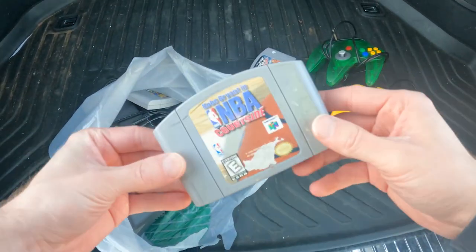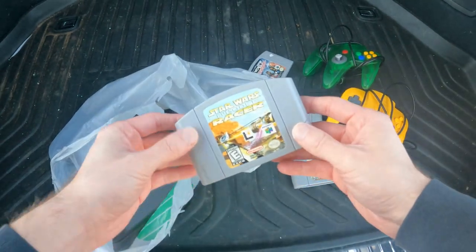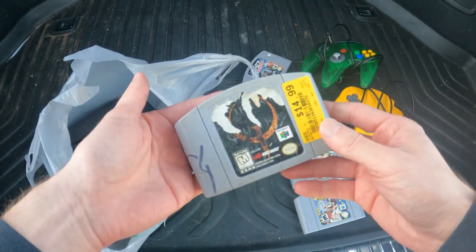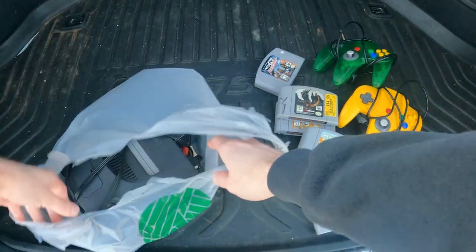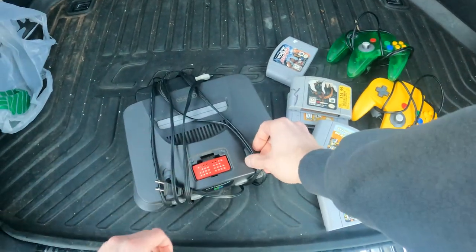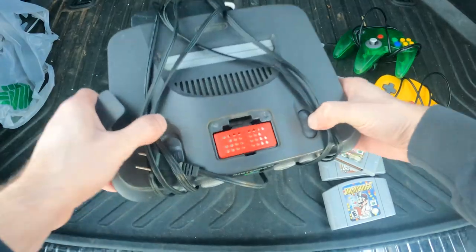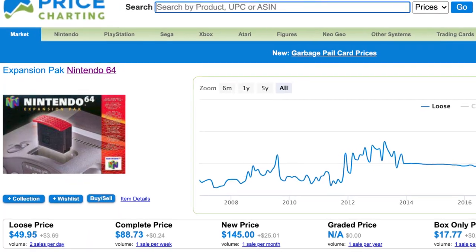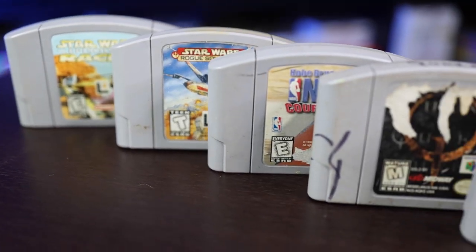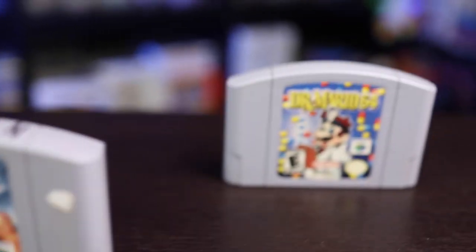After I got back home from meeting them, I noticed two things about this bundle. The controllers and the cords were third party, which I probably could have figured out if the pictures were better. But that's okay, because the second thing I noticed was when I plugged it in it had an expansion pack in the expansion pack slot — which means I made some money there, because these expansion packs are worth $50 now. I really wasn't expecting that, because I bought this bundle for the games, but I'll flip the rest so it's totally well worth it.